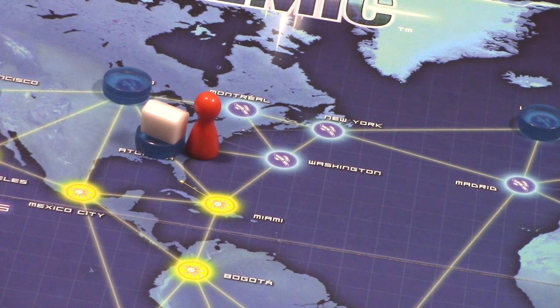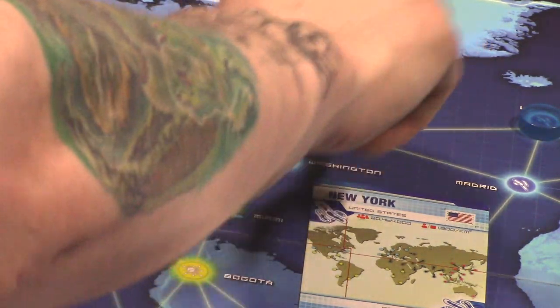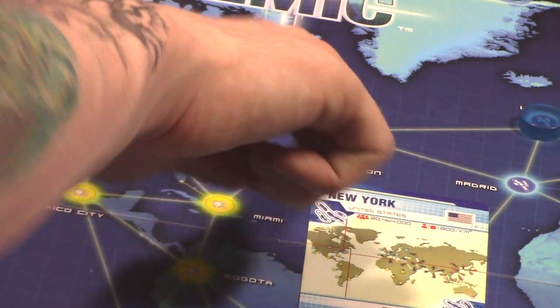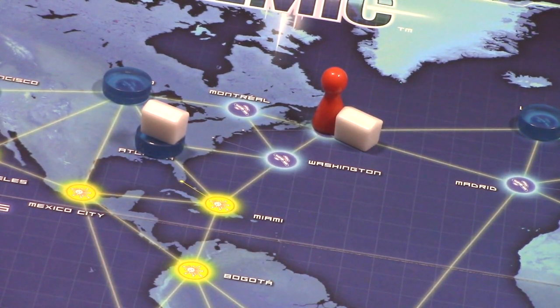Another action you can do is build a research station. You discard a card matching the city you're currently in and place a research center there. For example, if the medic has New York in hand, he could move to New York and discard it to build a research center. I recommend spacing out research stations because it makes shuttle flights more efficient, and you'll want them spread out for a specific action I'll describe later.